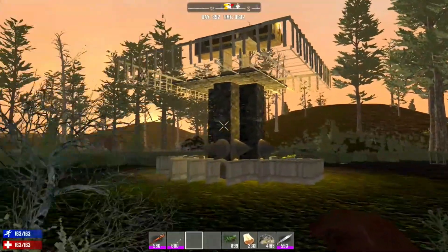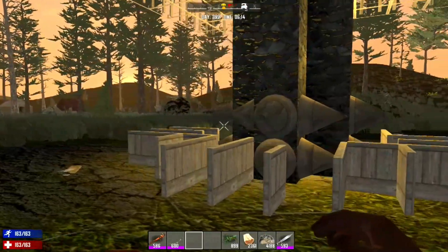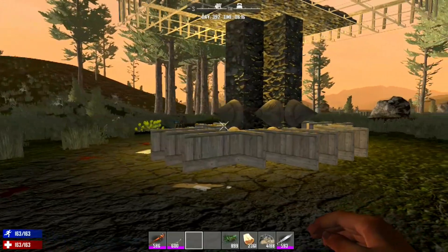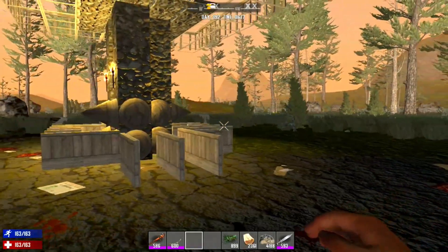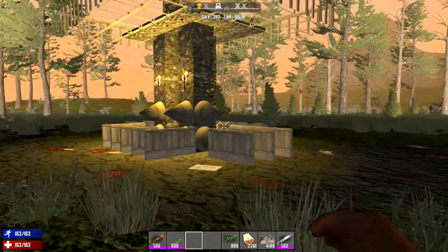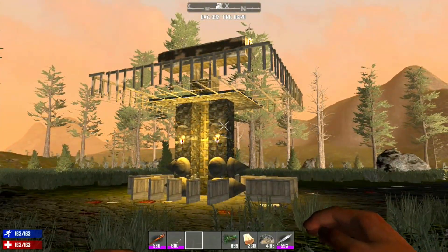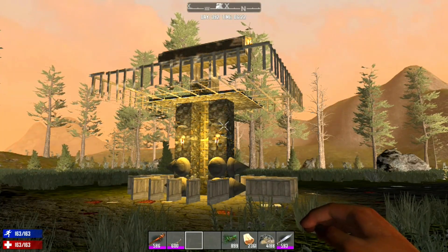We'll take a look at what went wrong, why it went wrong, and just how wrong it went in just a minute. But first, let's go back to happier times. I wanted to show you this maze system I put in at the bottom of the base. This keeps the undead from running back and forth, because when they're doing that you can't get a good shot at them.